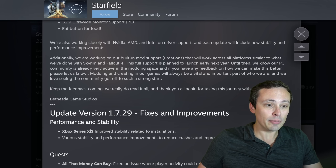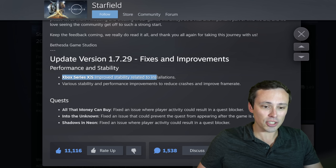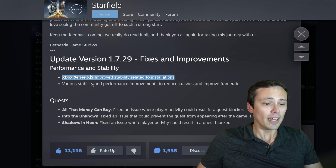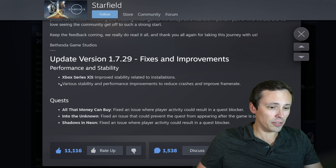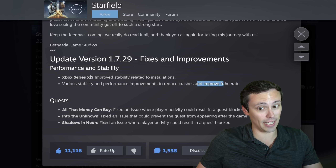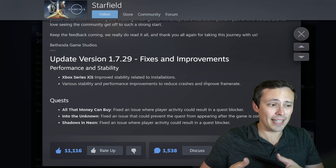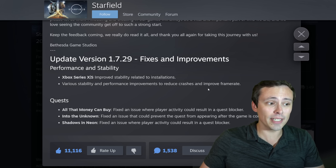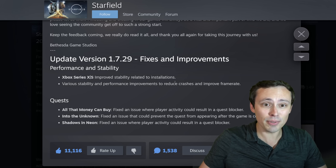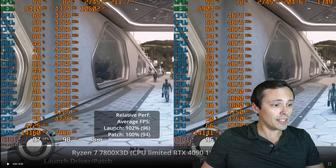So what should we be expecting in this version? It does say that while there are some Xbox changes to improve stability-related installations, we are seeing various stability and performance improvements to reduce crashes and improve frame rate. Let's see if at least the area of the game I've been testing has improved. Also in this video, I'm going to do some Intel Arc GPU testing to see how that has gone. Let's go ahead and jump in.